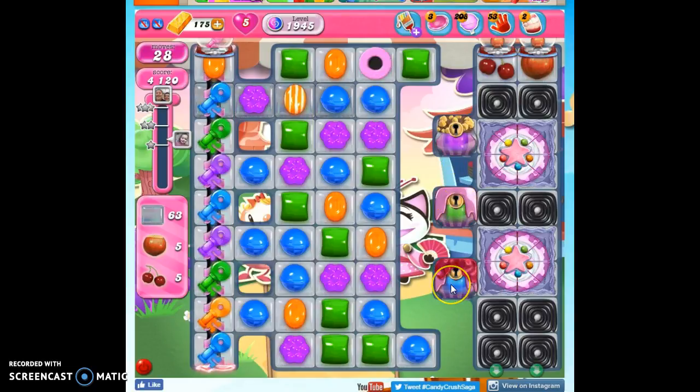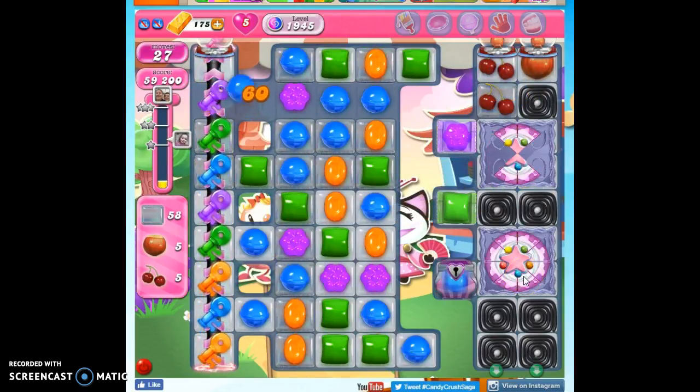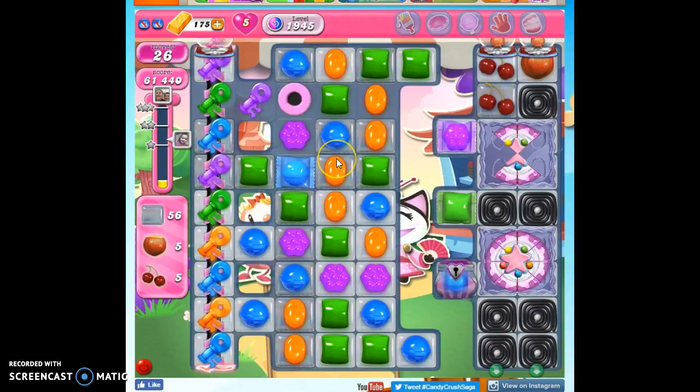Now we have some wrapped candies that are trapped in these sugar chests. We're going to unlock them by collecting the keys, but I'm not even going to focus on the keys. The keys will take care of themselves because they're on this conveyor belt, and because we have so few colors on the board, I want to focus on this cake bomb — and there's a reason I want the top one before the bottom one. I need to have them both removed, but I want the top one gone first, because whichever one stays until the end, that's going to have a residue of frost of jelly underneath it that we still need to remove.